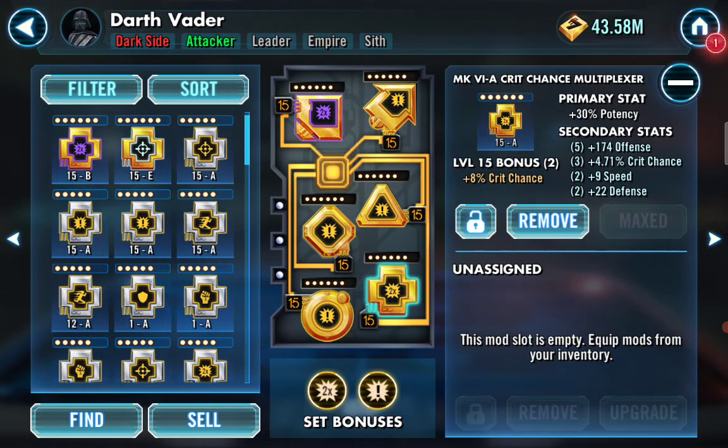On a potency cross, the secondaries should be offense, offense percentage, crit chance, and speed. You should not have to worry about health, protection, defense, or tenacity. Your Vader should go pretty quickly and take out the other team fast. If you have to worry about survivability, the match has gone wrong. This current mod is not an endgame mod — I would probably sell it. It's garbage because of the speed; I rolled it three times trying to get a speed roll and it stayed at 9 when I got it to 15. The defense is garbage, I don't need it. It does have offense and very high crit chance, but I will be swapping this out.